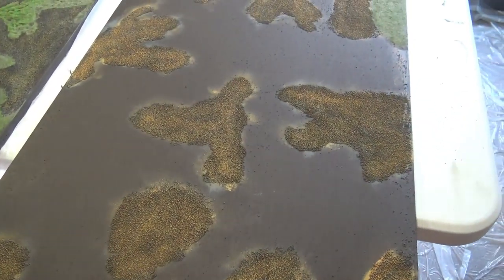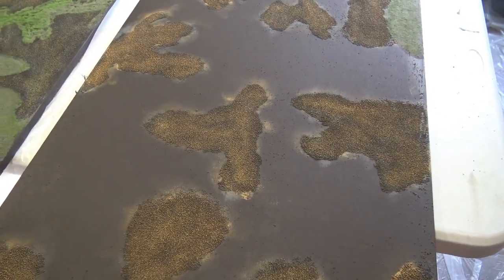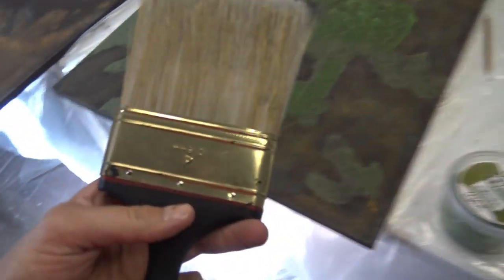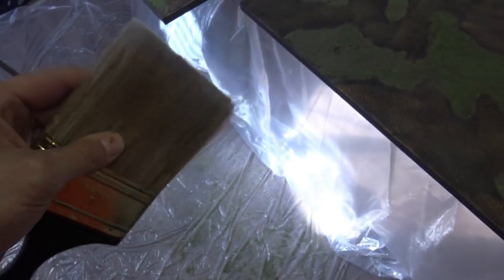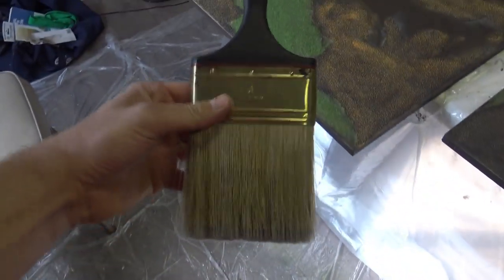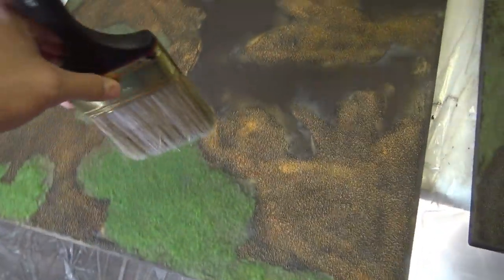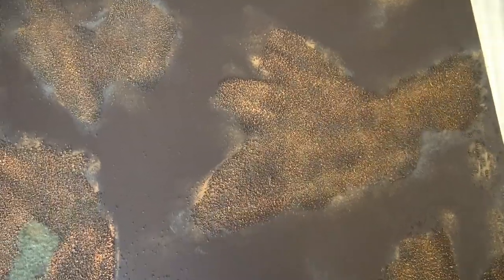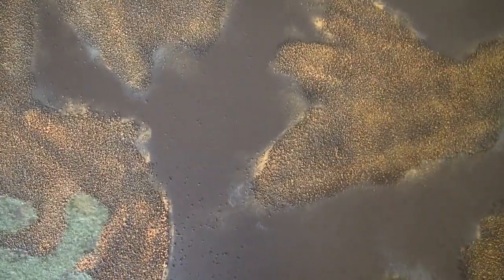Before I do this section, I'm going to dust it off with a paintbrush. You want to buy at least one big, decent, professional paintbrush like this. Never get this four-inch brush wet — it'll take forever to dry out. Before I begin new sections, I'm just going to dust it off again and make sure there's no loose static on it.